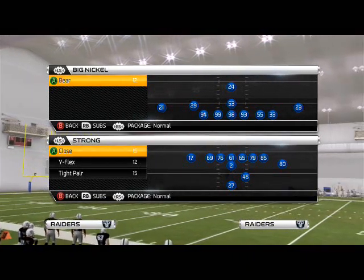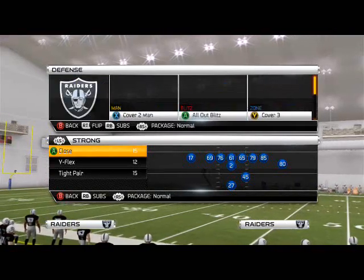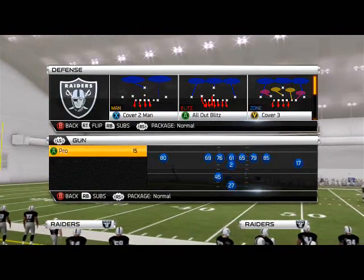Good morning, Madden 25 gamers. In today's episode of Blitz of the Day, we're going to be taking a look at the Big Nickel Bear. We're going to try to focus on getting right edge pressure today on the quarterback.